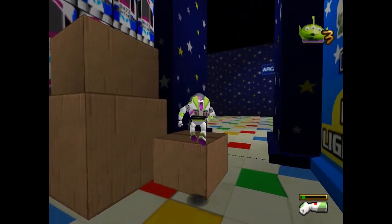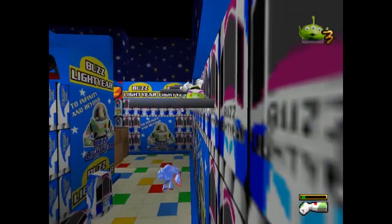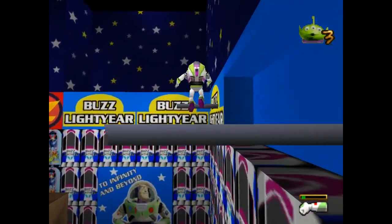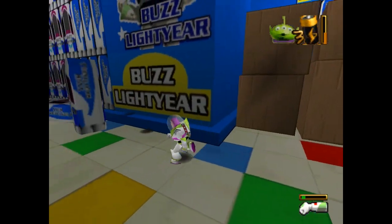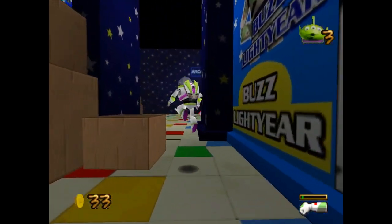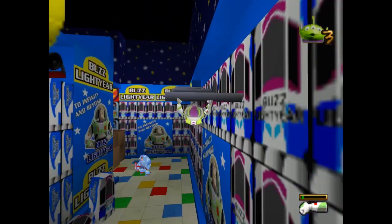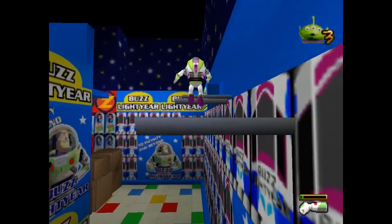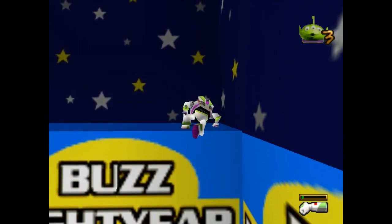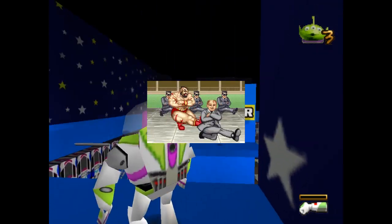This one has two new characters: Evil Ryu and Violent Ken. I was trying to remember the characters in Street Fighter 2 Turbo — Blanka, M. Bison, Dhalsim, Ken, Ryu, Chun-Li, E. Honda, and Zangief. I like Zangief because his ending has the former president of the USSR come down and you do that kicking dance with him.